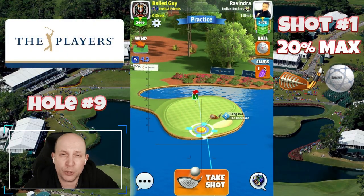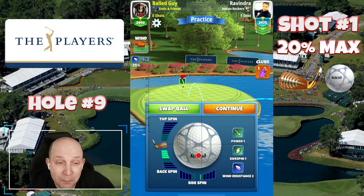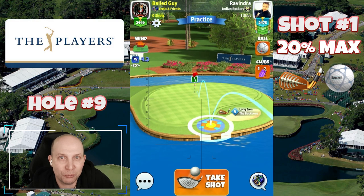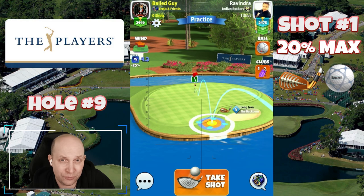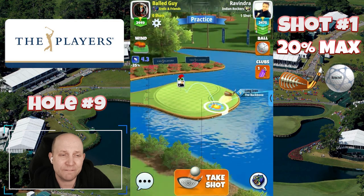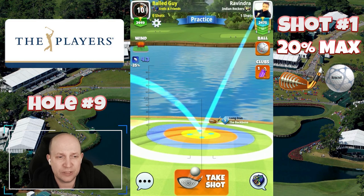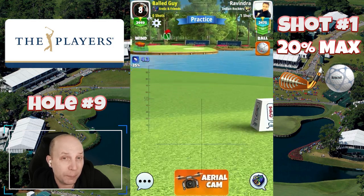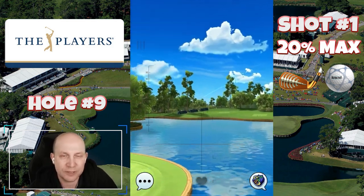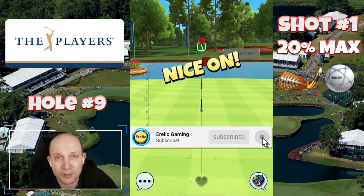Hole number nine — set up here with a navigator and whatever long iron will give you at least five bars of backspin. There may be a sand bump played here in higher levels, but five back, one left from the front tee — I think this is going to be a great way to go. 20% here seems to be coming in very nicely. This is a bit of a hill we're landing on, so there's some inconsistency getting this one to land evenly. A bigger backspin setup might be the trick playing closer to the pin. Good luck in the Players' Championship — join the channel and join those live streams. Thank you so much for watching.